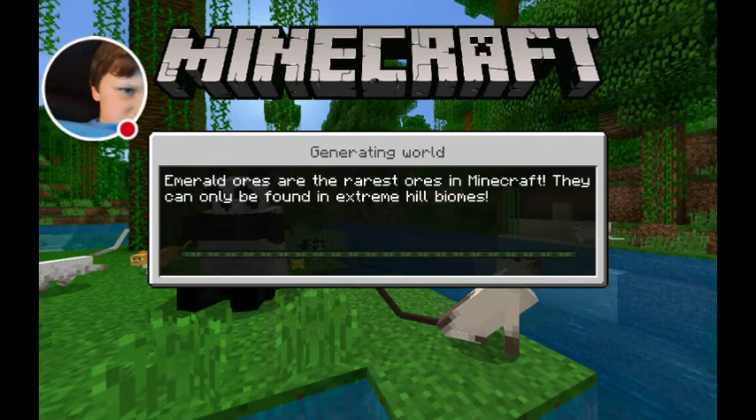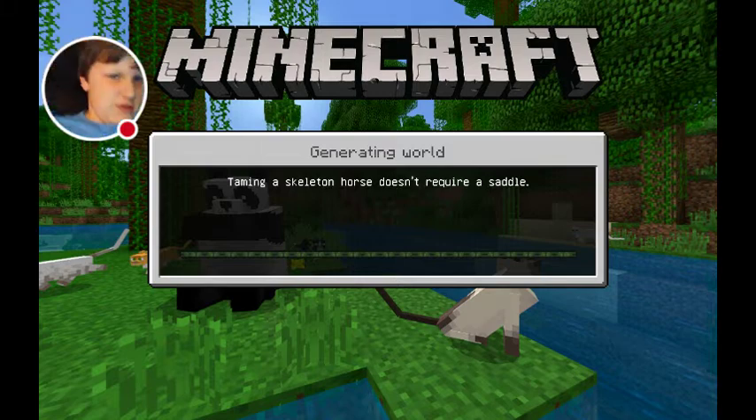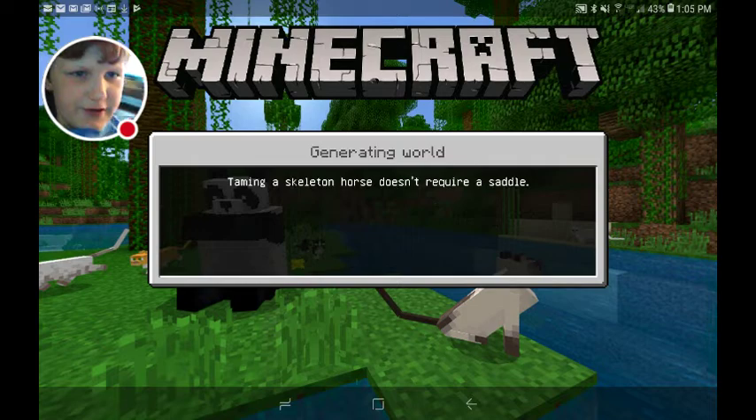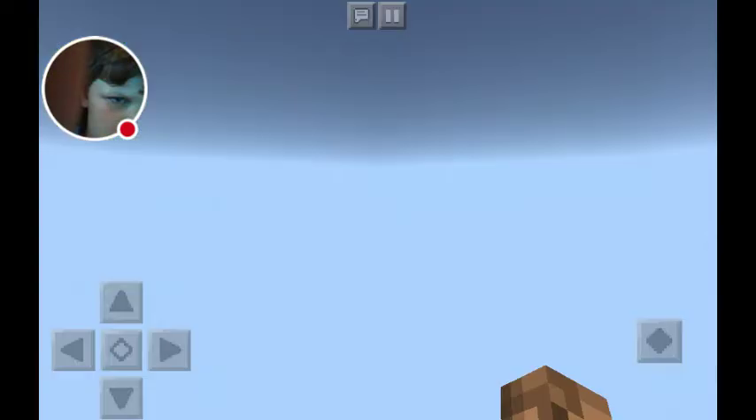Emerald ores to me are the rarest ores in Minecraft — they can only be found in the extreme hill biomes. I didn't know there was a thing called the extreme hill biomes. I'm spinning in the chair right now, that's why if you look at my head cam I'm spinning. Taming a skeleton horse — yay!